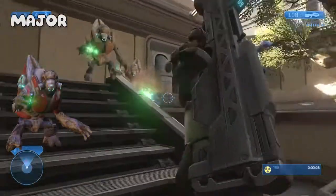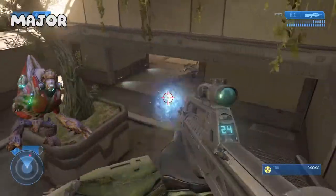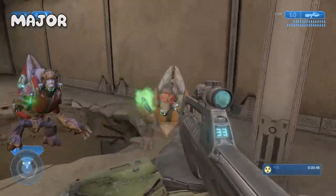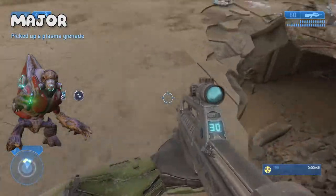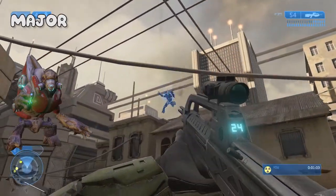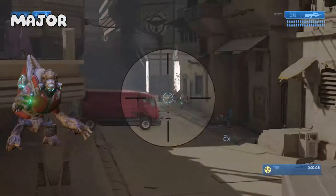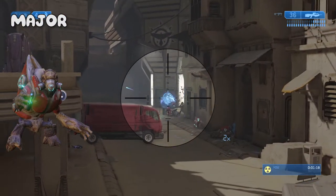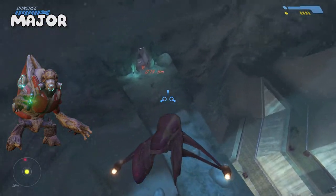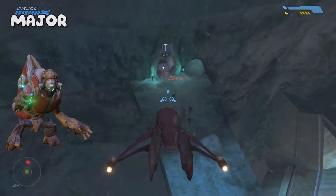Grunt majors are higher in rank than grunt miners and can often be seen leading groups of miners into battle. They are only slightly more powerful in terms of strength, morale and intelligence. However, being ranked higher than grunt miners, these grunts hold no power over any other forces in the Covenant society, as shown in the games when these teams of grunts are being led by either an elite or a brute. They wear a red colored variant of the grunt armor and are the first enemy to ever wield a handheld fuel rod gun, first seen in the Combat Evolved level 'Two Betrayals' when the Master Chief had destroyed the first pulse generator.